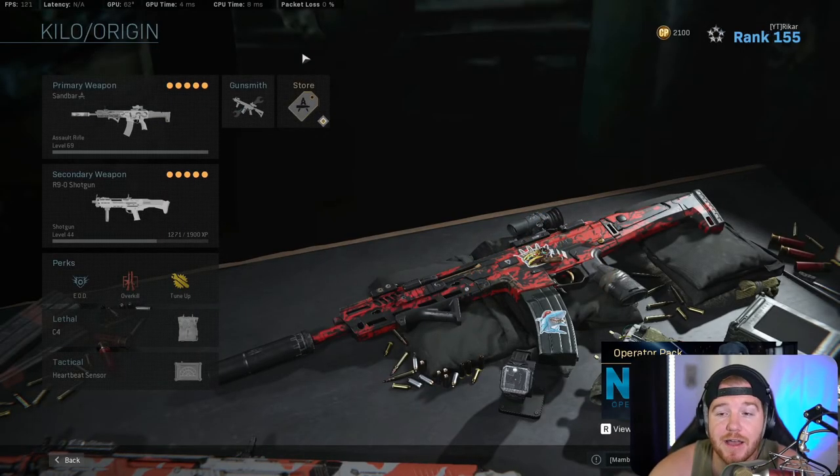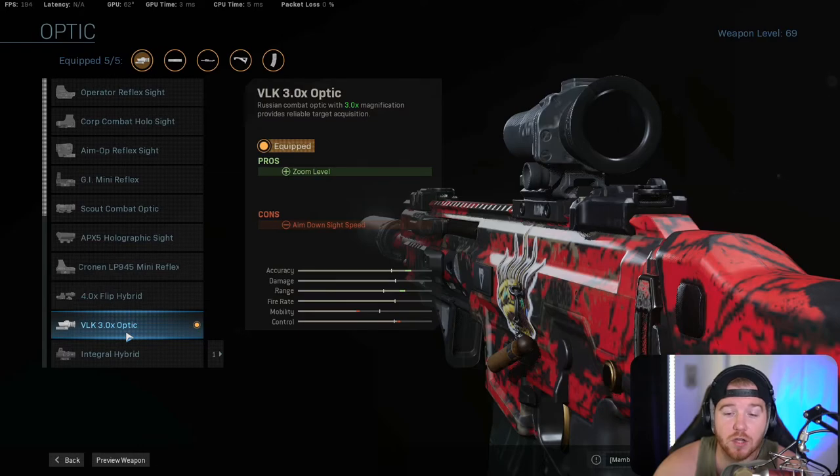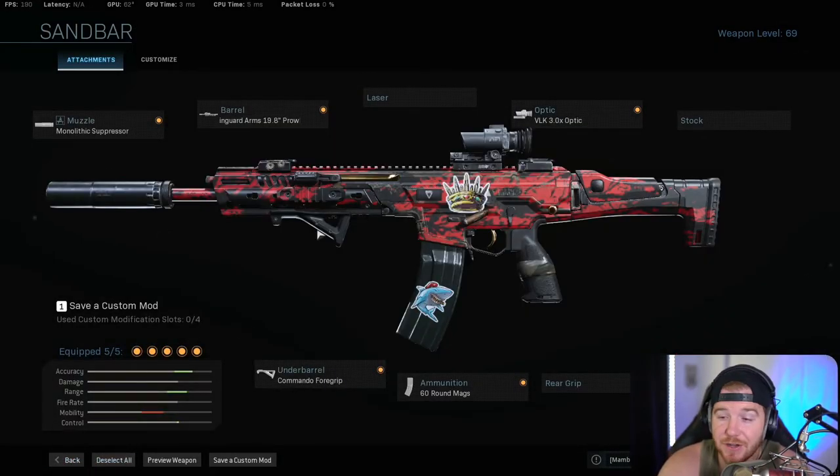Coming in at number one we have the Kilo. This gun has just climbed up the ranks over time — it is so, so consistent. You can run the VLK on it or the Holographic. If you have the Holographic unlocked with the blue dot, that's probably the best class — you see players like Swag running it and it's crazy good. This is probably the most competitive gun in the game right now. It hasn't been touched at all — unlike the M4, the Kilo has not seen a single nerf since Modern Warfare launched. The recoil feels a little weird sometimes but it's literally straight up and down, so there's no side-to-side movement to worry about.